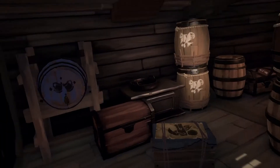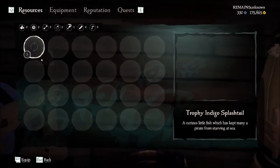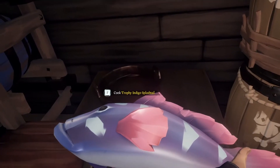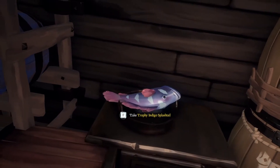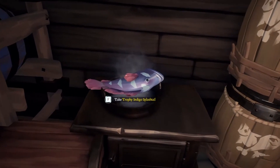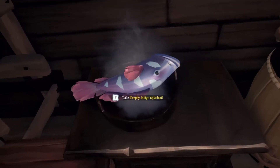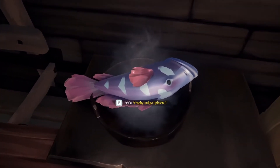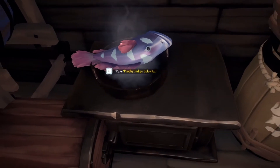After you've caught your wonderful fish, hold F to put it on the stove. As it is a trophy fish, it will take longer to cook. There are four different parts of the cooking process: raw, undercooked, cooked, and burnt.